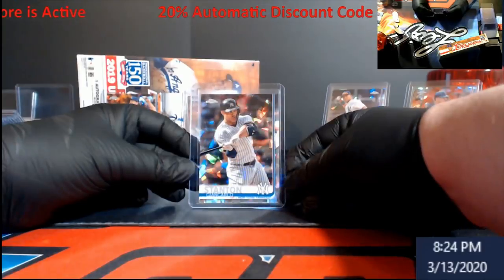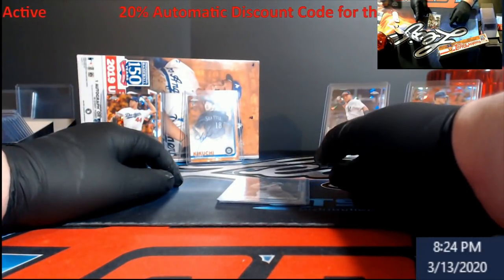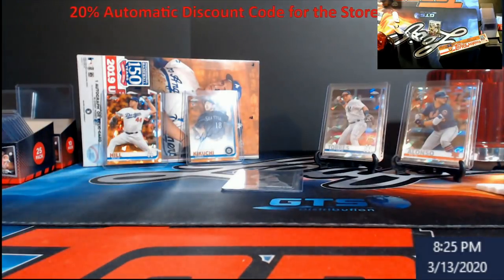So: Stanton really nice, Hill Orange out of 25, Kikuchi Auto out of 25, Torres Base All-Star Rookie, and Pete Alonso. Wow, really good.